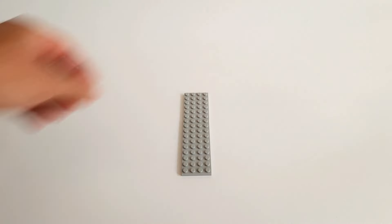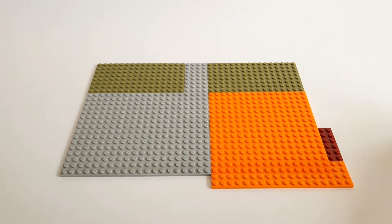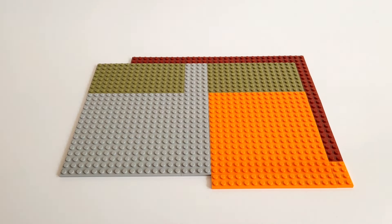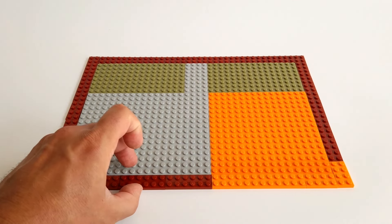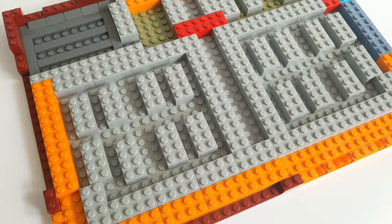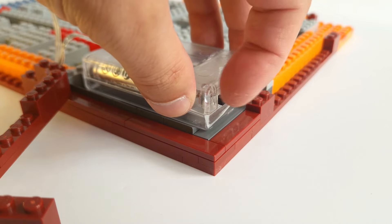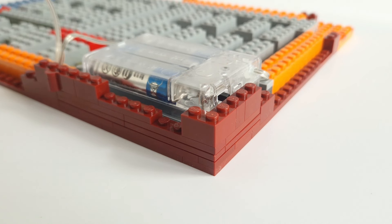I'm starting construction from the base plate — this time it will be 40x30 studs, that's 20x15 Minecraft blocks. That's quite a lot, but I need a lot of space because I'm going to build a lot of lava here. In the next stage I will make a solid base and add a lot of bricks. This is also the stage where I start planning to add lights. At the back I already added a place for the battery box — there will be an opening panel so I have easy access to the switch at any time. This is the same technique as in my previous MOCs.